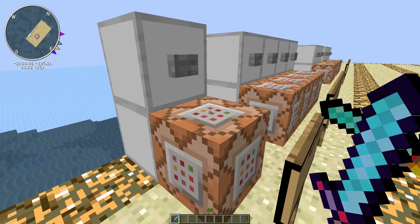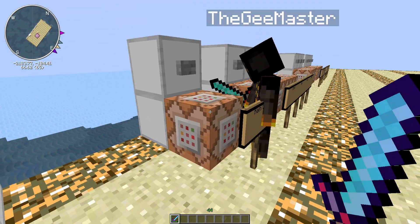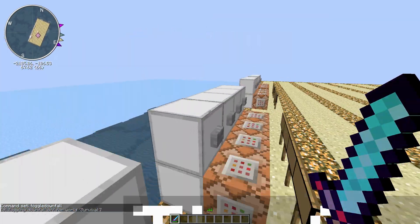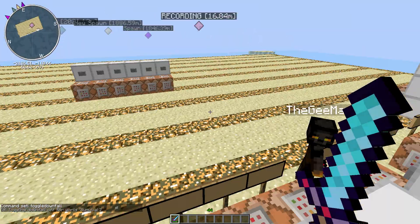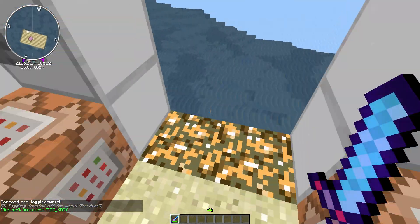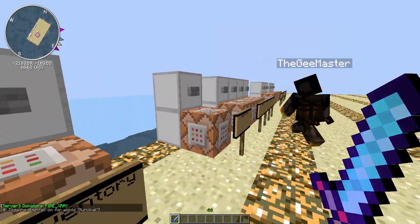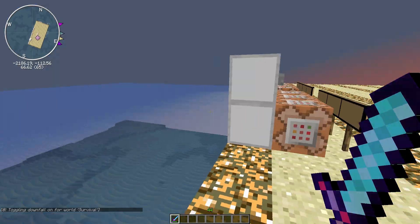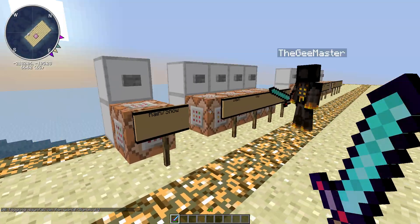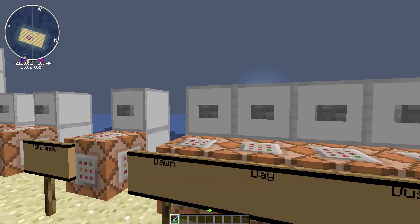You can also toggle downfall on or off. It's pretty simple — just toggle downfall — and it should start raining in a second. It won't work here because we have Multiverse on our server and it's not configured to this world, but if you're doing it in single player it will work fine.